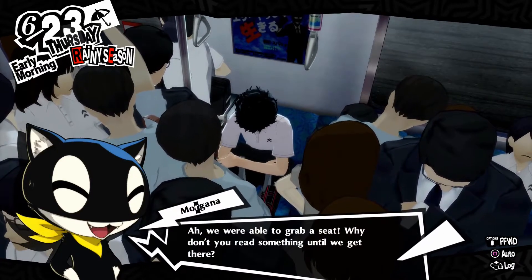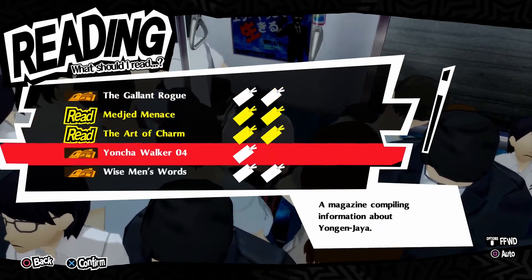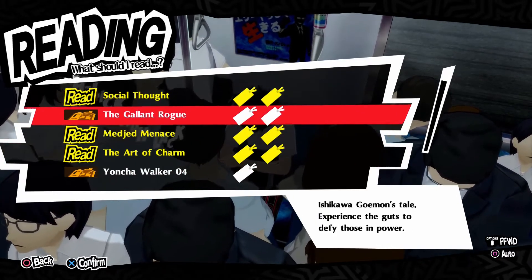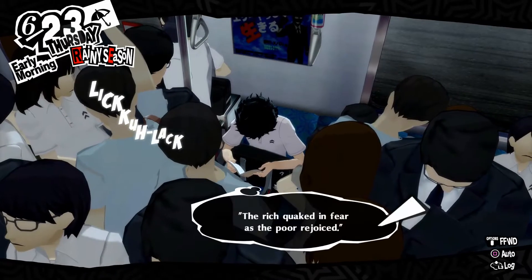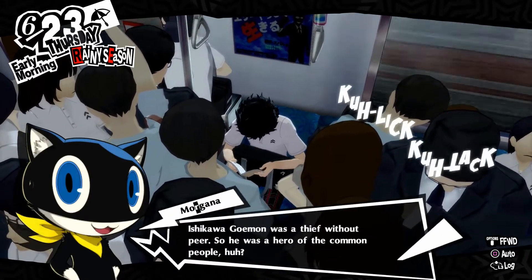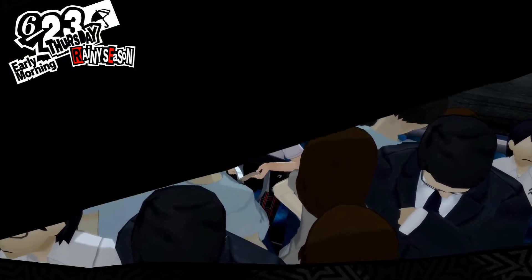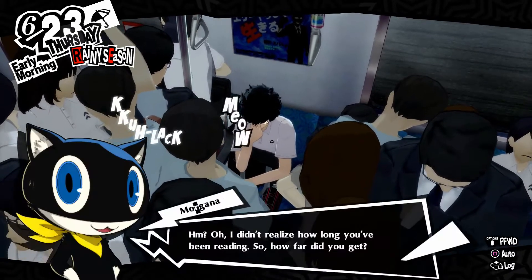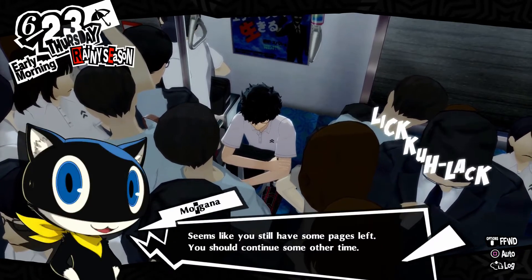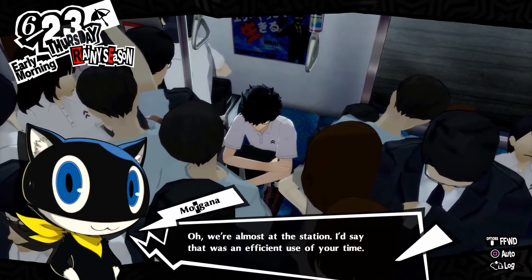On the train the next day, we grab a seat and decide to read a book. We choose 'The Gallant Rogue,' which boosts guts. It tells the story of Ishikawa Goemon, a thief without peer and hero of the common people. We don't finish before our stop, but it was an efficient use of travel time.